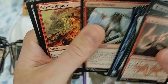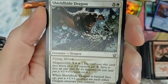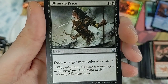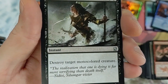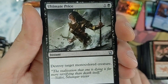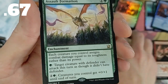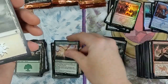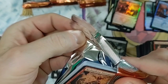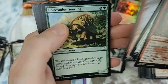Another Evolving Wilds, Seismic Rupture - that's right, another dragon with flying and lifelink. So many dragons in this set. Ultimate Price - great card, instant speed, destroy target mono-colored creature. And Assault Formation - not bad at all, we'll take that.